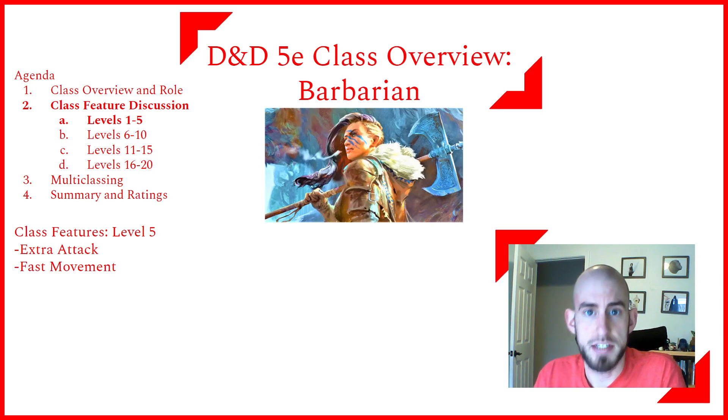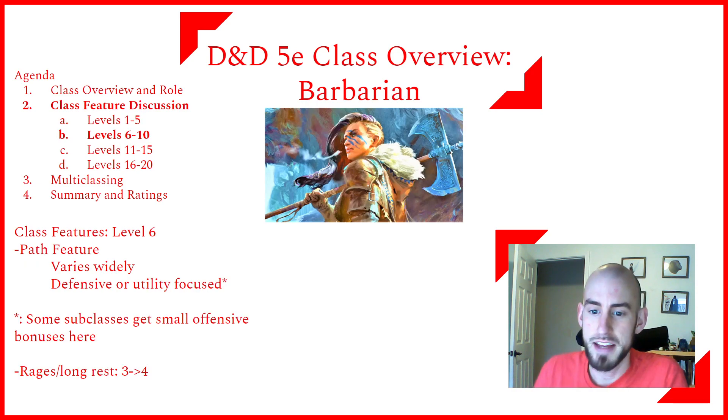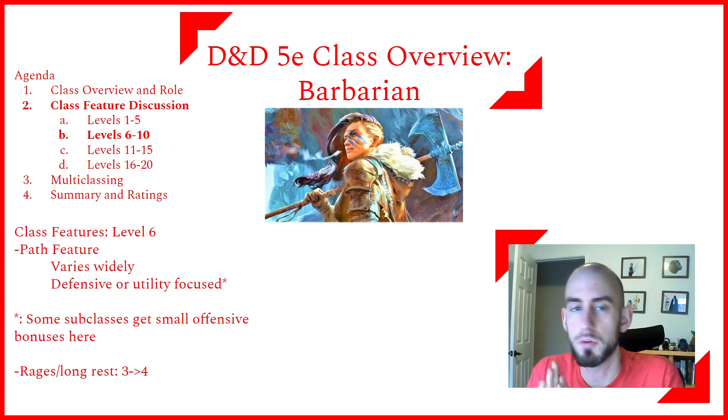At level 5, Barbarians get Extra Attack, so you can attack twice instead of once with the Attack action. They also get Fast Movement — while not wearing heavy armor, your movement speed increases by 10 feet. You're probably not wearing heavy armor anyway since you want to benefit from Rage. At level 6, Barbarians get their next path feature — typically defensive or utility-focused, with a few getting small offensive bumps — and Rages per long rest increases from 3 to 4.